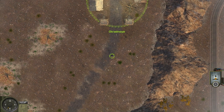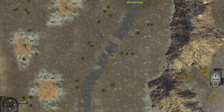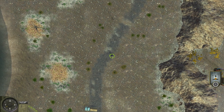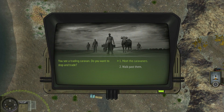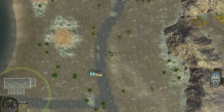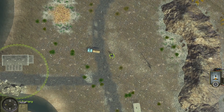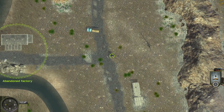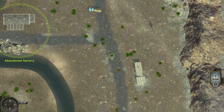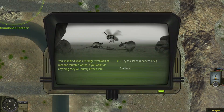We have our overworld here, so as we travel a long time passes. There's a trading caravan with a truck — we're going to try and walk past them. We did visit the abandoned factory but Fidel definitely wasn't there.